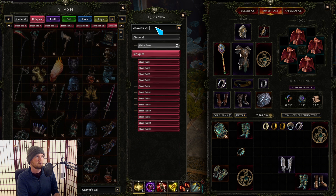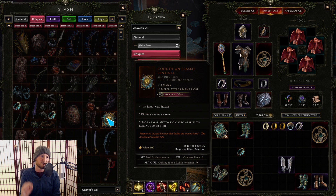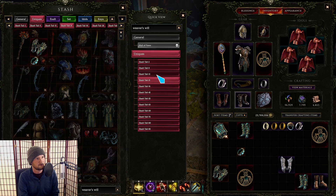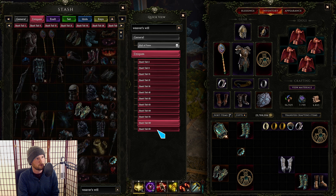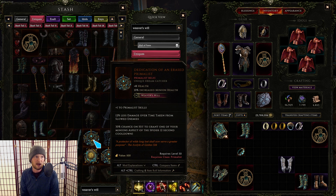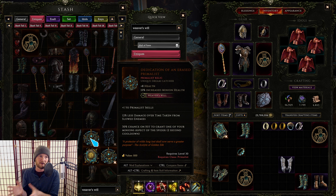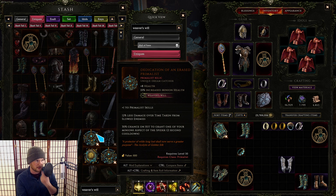For the Weaver's Will relics, the Sentinel one is interesting because it gives you damage or armor mitigation that also applies to damage over time — similar to the new experimental affixes you can get on gloves. The one I'd most want to call out is the Weaver's relic for Primalist, which I think is quite good. It has less damage over time taken from slowed enemies — mitigation against damage over time is pretty hard to get. And then the chance on hit to grant your minions Aspect of the Spider: 15% more damage against slowed enemies and 100% chance to slow on hit. The fact that this gives a more multiplier to your minions, which they otherwise don't have, makes this the most interesting of the Weaver's Will relics.